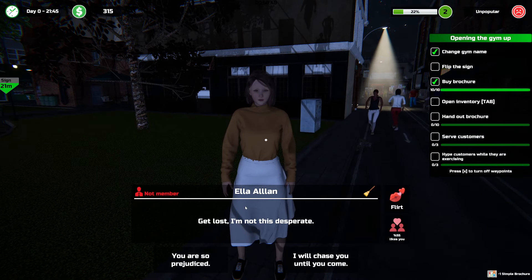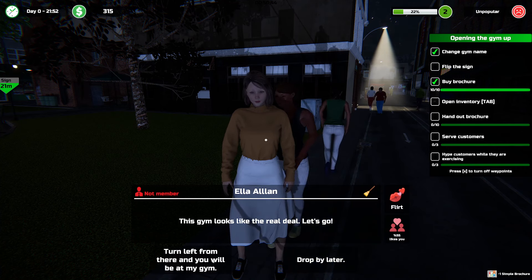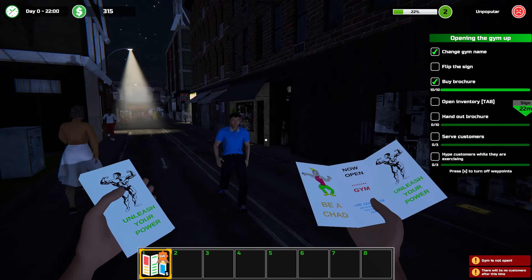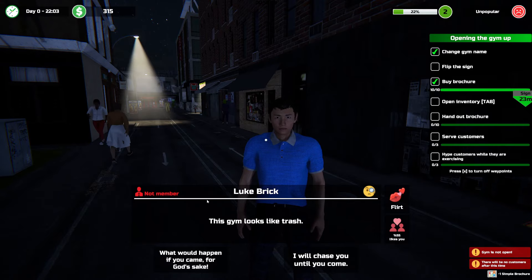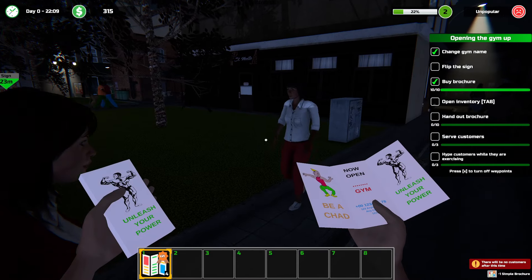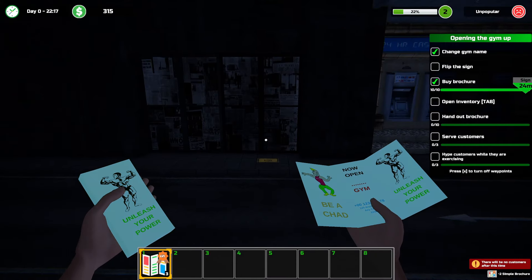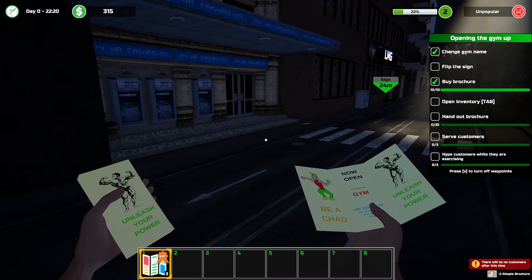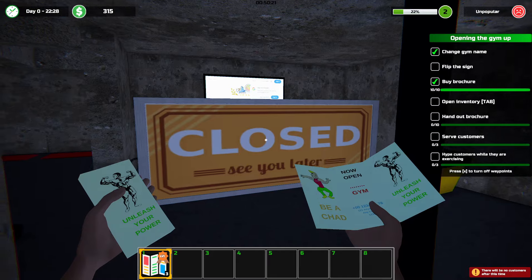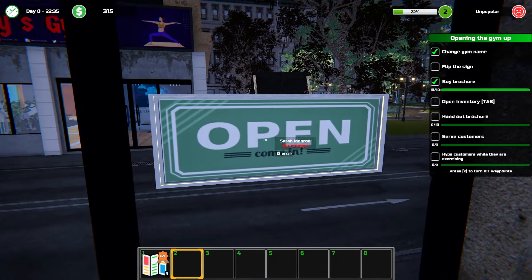Officer? Ma'am? Sir, the gym looks like trash. You're not wrong. I think I'm basically not allowed to sleep until I flip that sign, but I can't flip the sign right now. Oh, there we go.